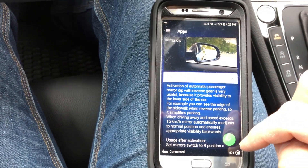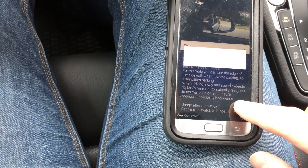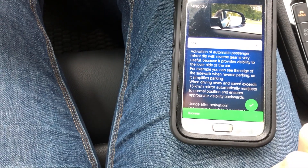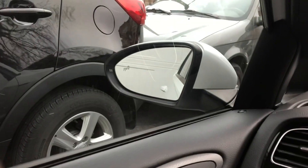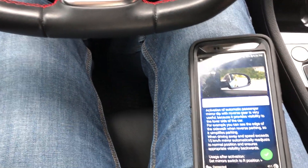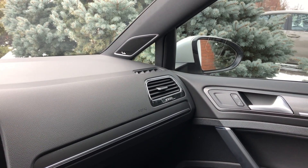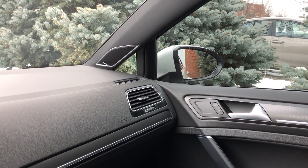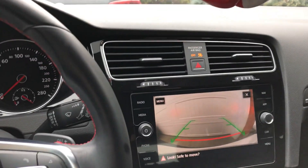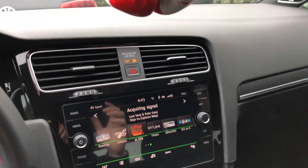Mirror dip — this is what I wanted to do. Let's switch that to on — success. Now when you throw the car into reverse they will dip. Let's give it a try. Only the passenger mirror dips, which makes sense because that's the one you want to see most. Put it into reverse and you see it dips perfectly. If you're pulling up to a curb and don't want to hit it, that's what this is for. Once you hit about 15 kilometers it goes back to its normal position.